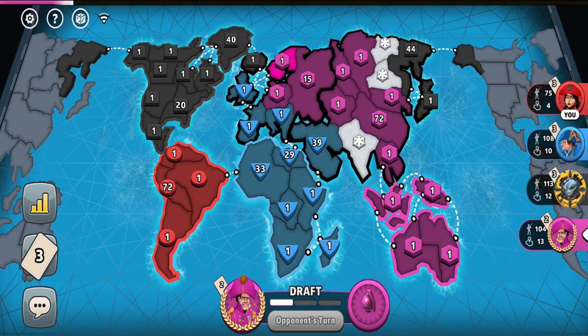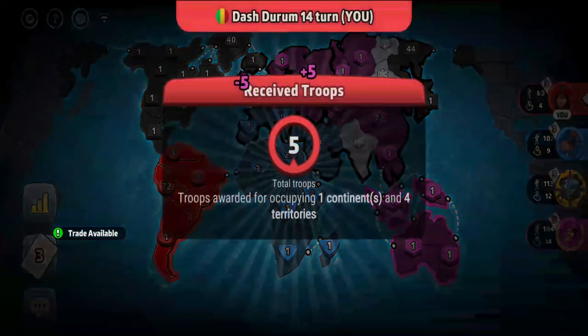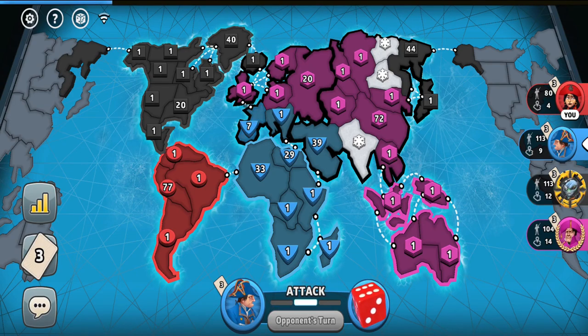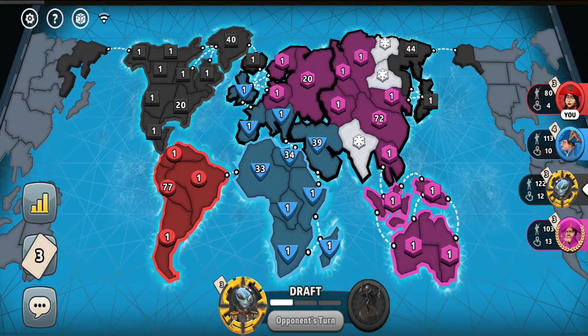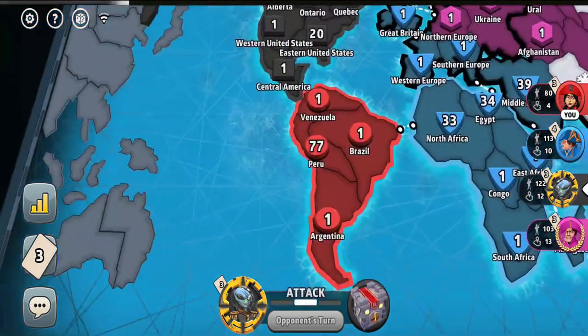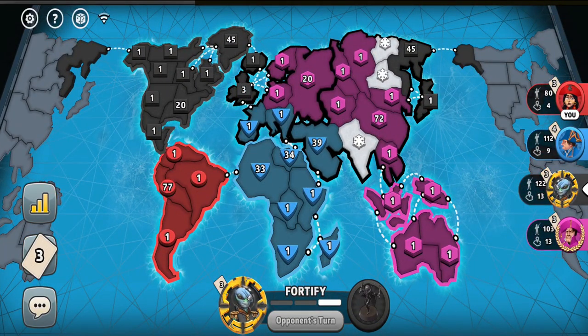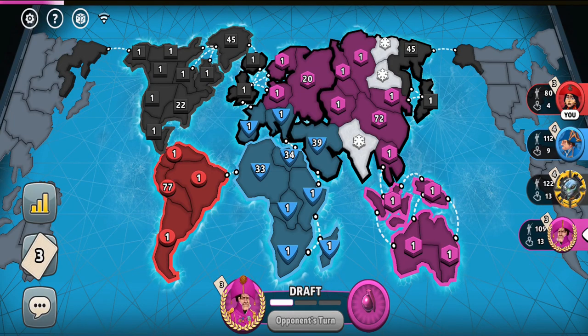For the game to progress, other players must team up with each other on somebody, but it looks like all of them are passive. The blue player has been the most passive player. The pink player wiped me out from outside South America, and the black player attempted to card-block the pink player, but the blue player is just capturing one troop territory and that's it. I wish I could do something more than just being trapped in South America, but if I start a conflict with any player I'll just be eliminated. I'm the weakest player, so I just hope other players will start attacking each other.